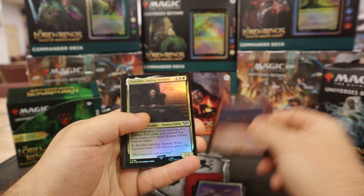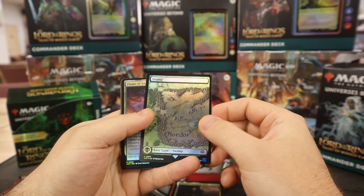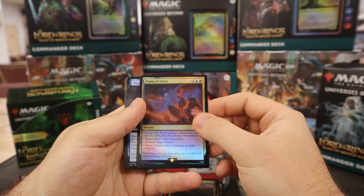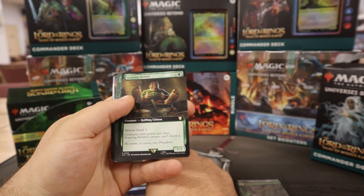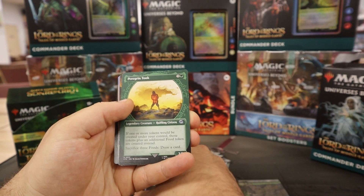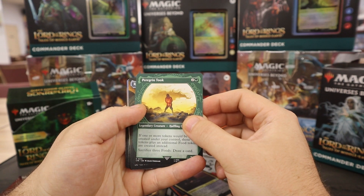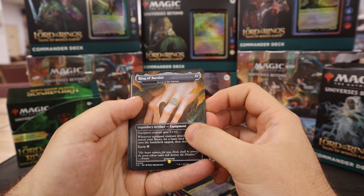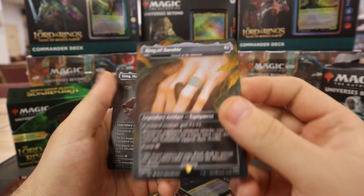Very cool art if you're a Lord of the Rings fan. Some fun stuff here, pretty happy with the art. The lands are beautiful. Wes is trying to collect the whole map — at least two of each in foil. Flame of Anor — good spell. Press the Enemy. Feasting Hobbit. We've got a Peregrine Took with the showcase ring art. Ring of Barad here, which is a Sword of the Animist — that's super cool. And Sting is in the background there, but you can see the alt art on this.